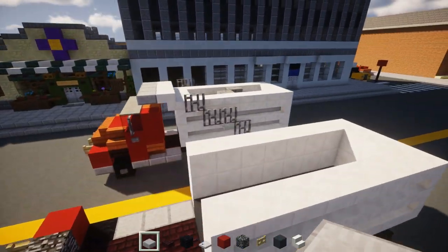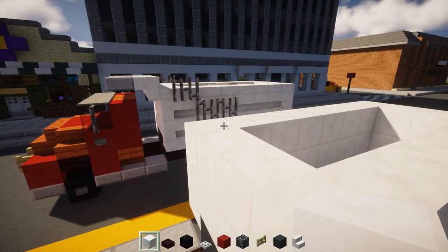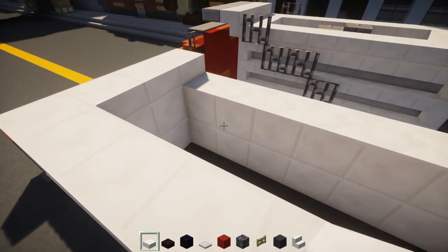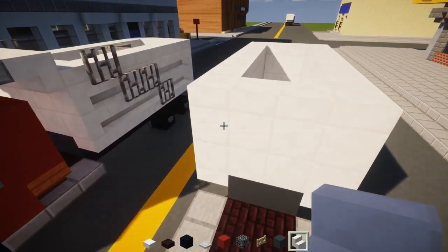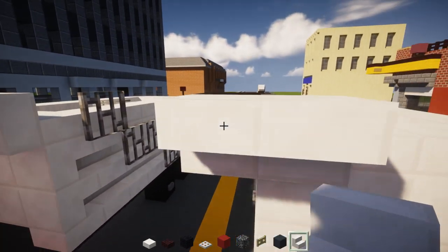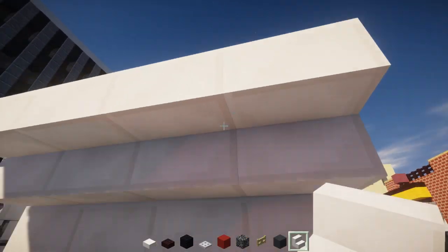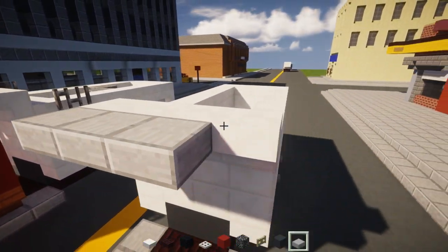Go to the front and add in quartz blocks, two by two. Then take out quartz slab and add a border around the dumpster. Add in upside down quartz stairs at the front of the dumpster - this is like the handlebar, or whatever you call it. It basically blocks it from the cab. In front of that, add a row of four stone slabs.